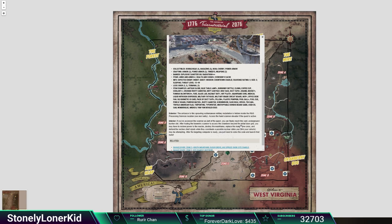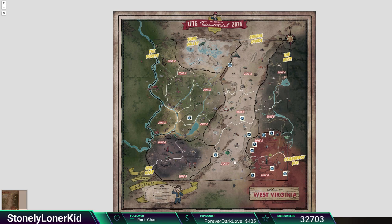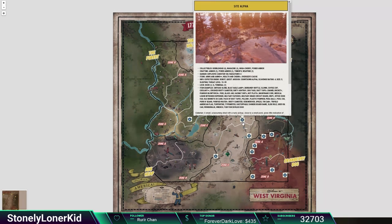I've got exterior and interior info. I'm working with the Prima Games guide for Fallout 76, so this could change at any point — this is only a couple of weeks after release. We've got back here in the middle of the Savage Divide — I think I missed one — Site Alpha.